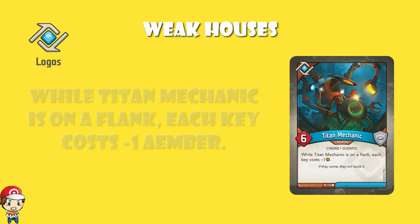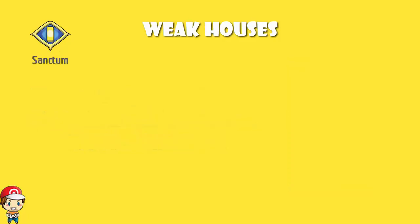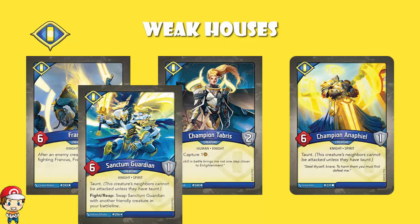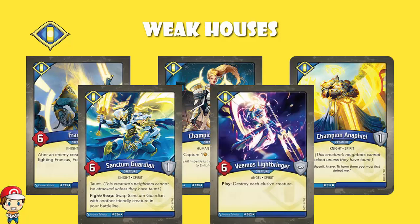If we have a look at Sanctum, they cannot do any better than 6-power either. Although they have got Champion Anafiel, Champion Taboris, Frankus, Sanctum Guardian, and Vimo's Lightbringer — all of which have 6-power, and a bunch of them have armour. So they can't do any better than 6, but there are a bunch of them.